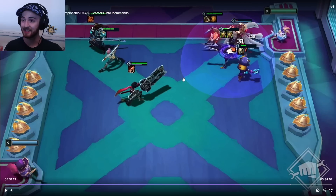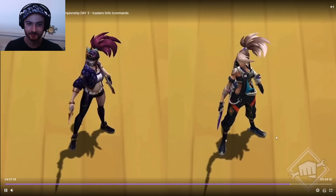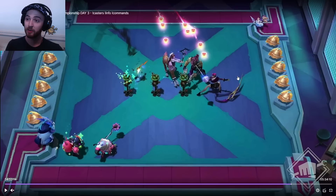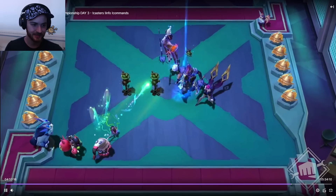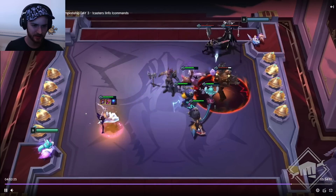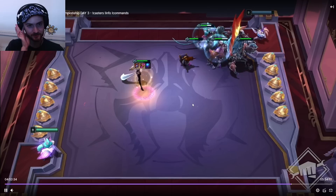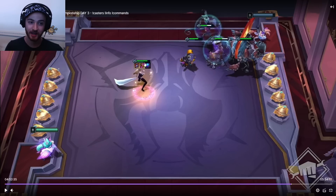Next we have True Damage. True Damage members are all about style and will gain a unique bonus based on how many items they have — so maybe Qiyana gains extra AD per item, for example. Before you ask, Akali can be True Damage or KDA — her trait will change based on whichever band is trending at the time. So one game she'll be one, another game she'll be the other. It's sort of like the old Mutant mechanic where the effect changes game to game.